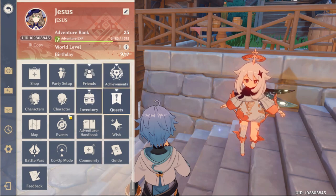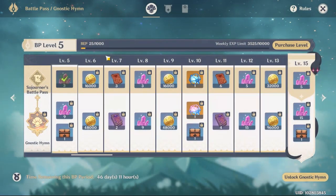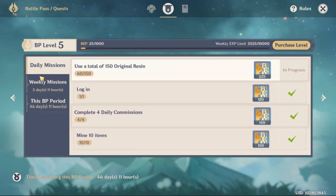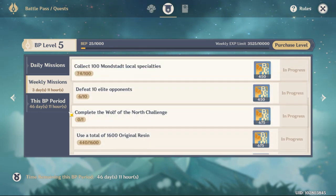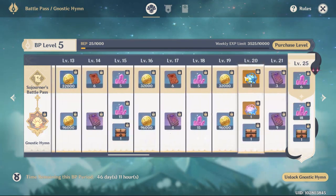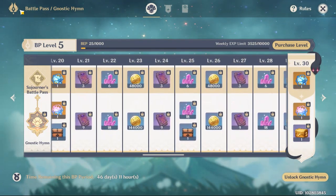Next you can get your dailies right here. You can do these commissions and they will give you EXP for your world rank. There's also BP level — that's your battle pass. You want to get to level 16 right away; level 16 will unlock the battle pass where you can get all these rewards.